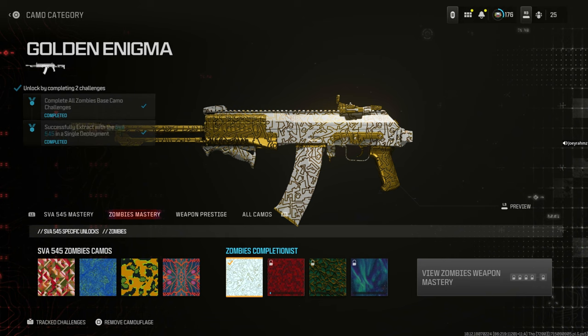Because this one was so easy, that means I could have got all five camos in literally one game of Modern Warfare 3 Zombies using this method. So go ahead and do it for each gun — you can even unlock camos for two guns if you're fast enough. Drop a like, subscribe, and I'll see you guys soon.